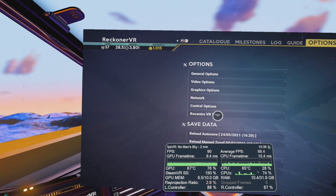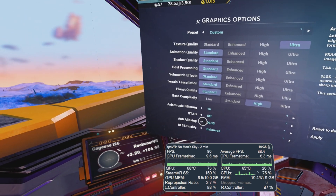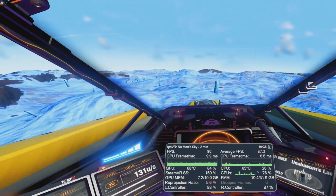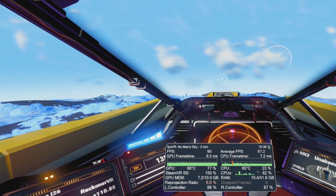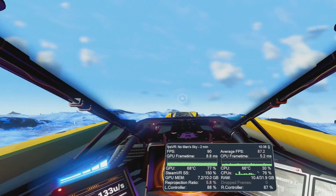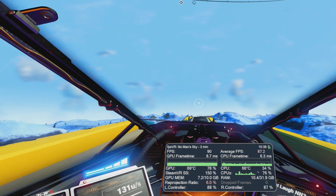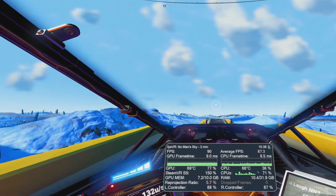Let me quickly turn off DLSS and go back to FXAA just to see the effect. We're still getting those CPU dips, which is to be expected. The frame rate looks slightly less consistent and the frame timings do jump up a little bit on the GPU side. But the game is performing better than the last time I played anyway — I think it was after the expeditions update that I noticed quite a big difference in performance, but it looks like they've changed that in general.